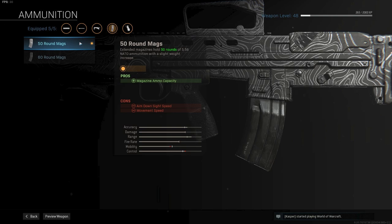Up next is the 50 round mag, increasing my ammo count from 30 to 50. You could also go for the 60 round mag, but it does decrease the mobility even more. The mobility is already pretty bad, so I didn't want to completely destroy the weapon.